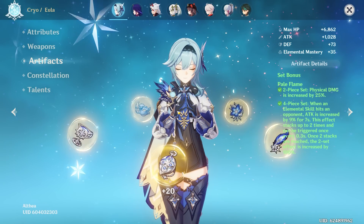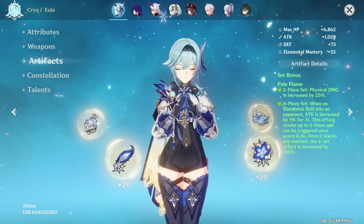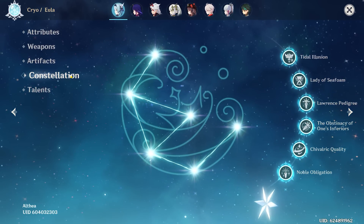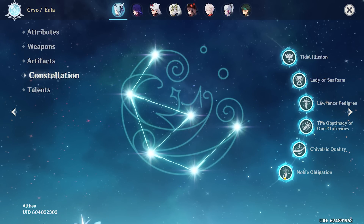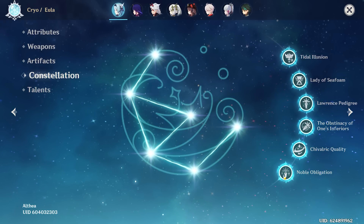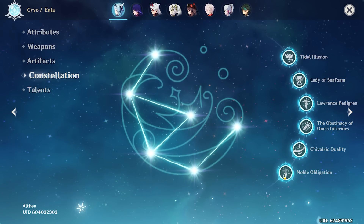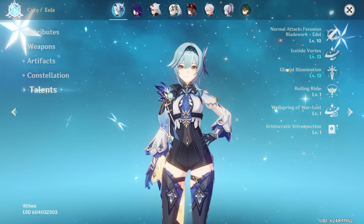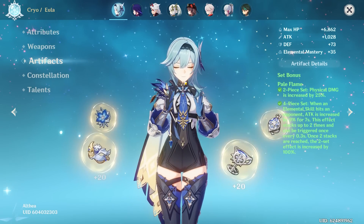She's also running her best-in-slot artifact set — four-piece Pale Flame, which is a very very good set for her. Constellation 6 — okay, so we are dealing with a whale player. That means your artifacts should be pretty decent if you're spending this much money on the game. Talents are 10/10/10, so this Eula would be a perfect 10, but it's going to come down to artifacts.